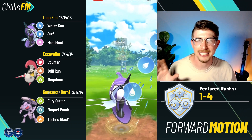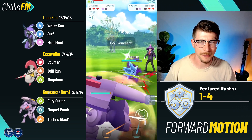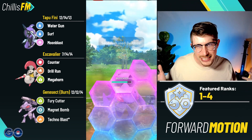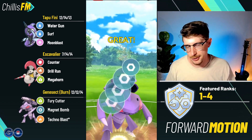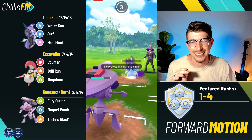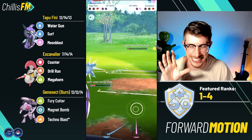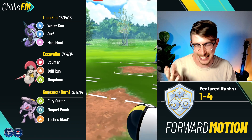In the back: Shadow Alolan Sandslash — a very interesting pick for this meta. It hard-walls Dragons and is pretty good against Fairies. Coming in with Genesect, I respect the Bulldoze — it won't one-shot but they'll probably throw it first. I build up and go for Magnet Bomb, which hits neutral. It's their last Pokemon and they shield. The Bulldoze connects, Shadow Claw is doing more than Fury Cutters, but we take them out simultaneously. If they'd gotten the farm down Ice Punch off, I would have lost — very close.